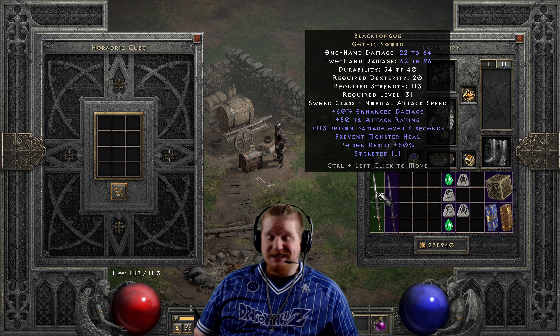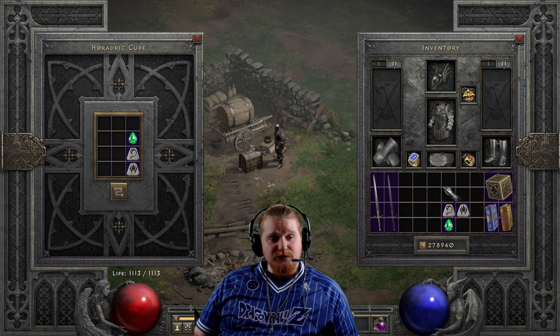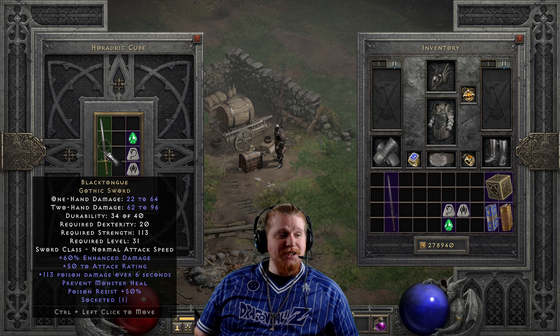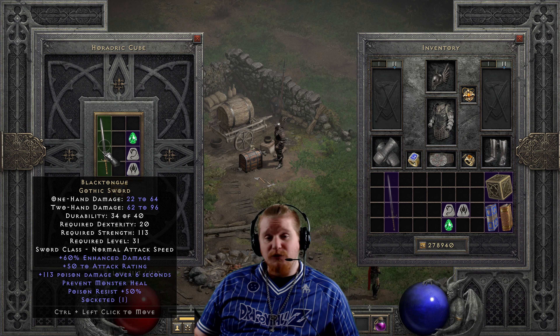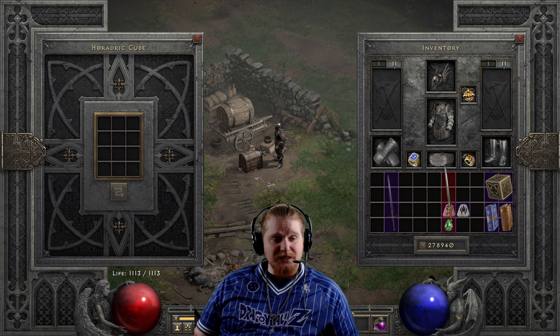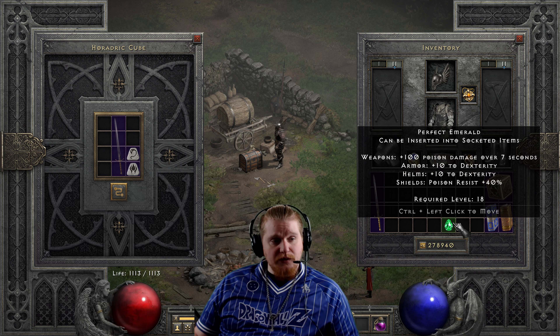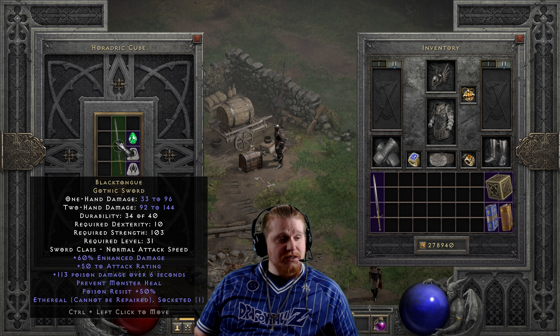We can also upgrade to the elite tier, and because of the relatively low enhanced damage on this, it's not going to upgrade well — but let's do it anyway for science. It goes from 22–64 one-handed, 62–96 two-handed, 20 dexterity, 113 strength, level 31 to the Champion Sword: 38–86 one-handed — terrible — 113–132 two-handed — terrible — 103 dexterity requirement, 163 strength, and level 69. Very, very poor upgrade.